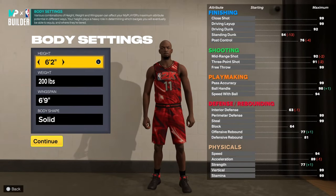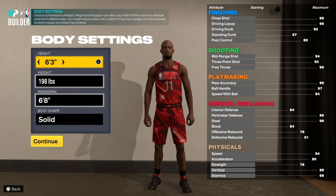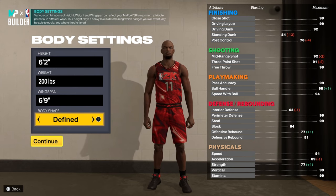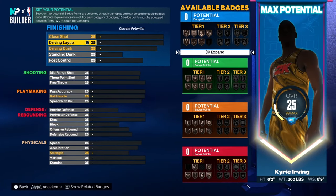Now look, it might show that he's like 6'3 or whatever, but I think he's more like 6'2, so we're gonna go with 6'2. We're gonna go with 200 pounds, wingspan 6'9, and we're gonna go with compact body type.